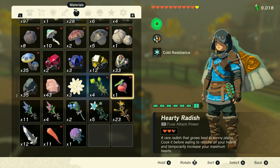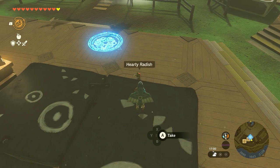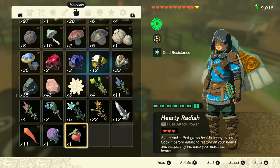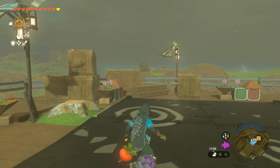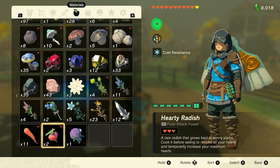And it's as easy as that. So here I have some hardy radishes. These are extremely good and also pretty hard to get. So I'm going to hold this radish, drop it, pick it up. It's now in the last slot in my inventory. Shield jump, hold, hold, drop, pick it up. And now I have two radishes.